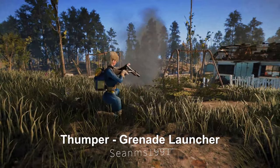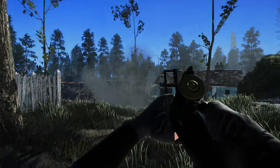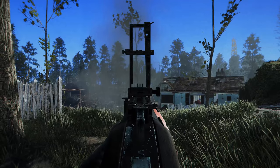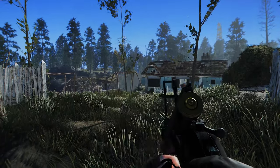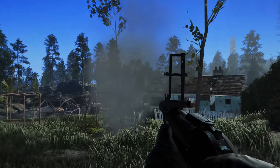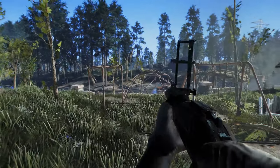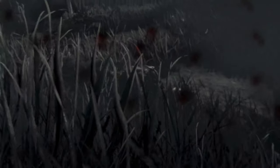Next up is Thumper, Grenade Launcher. This mod allows players to create and use the M79 Thumper Grenade Launcher in the game. It's a Redux version of Sean S.'s M79 mod, featuring new textures and animations. Despite its rugged appearance, this grenade launcher fits well with the unique atmosphere of Fallout, and its firing sound and reload animation are remarkably well done. While it's a single-shot weapon, its area-of-effect damage can help players escape dire situations. However, be cautious, as improper distance management may cause the player character to suffer damage as well.